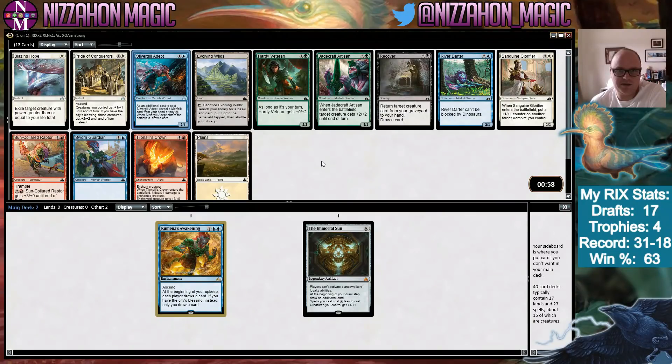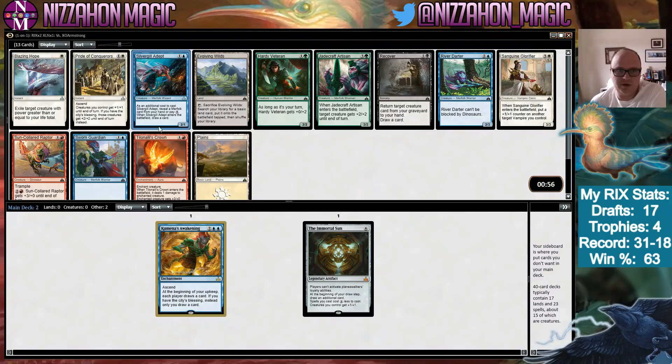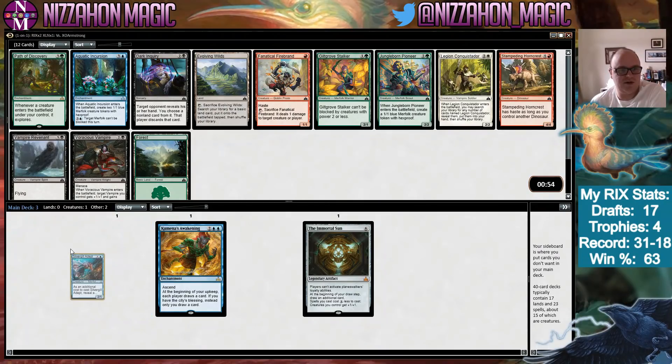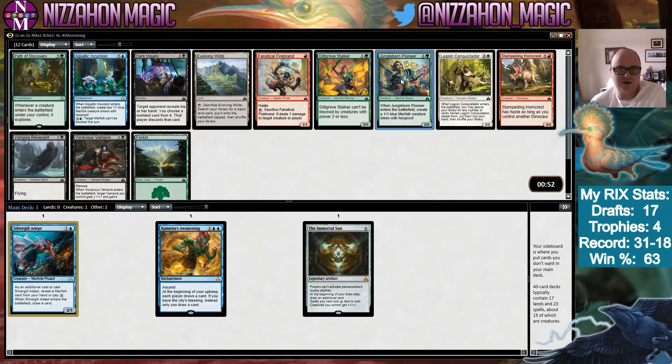Silvergill Adept — if you're in Merfolk and we can make Merfolk work, it's a good place to go. Hardy Veteran is a two-drop that's good in more decks, but the rest of this pack isn't so great, so I'm going to take the Adept here. Path of Discovery is one of my favorite cards and I have a hard time saying no to it even though there's a Jungle Born Pioneer and a Gill-Grove Stalker here. We're going to take Path of Discovery all day.